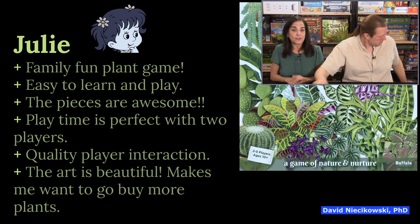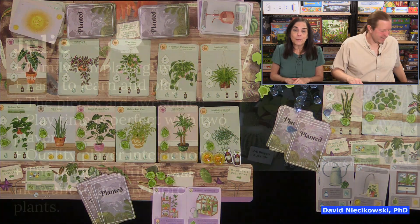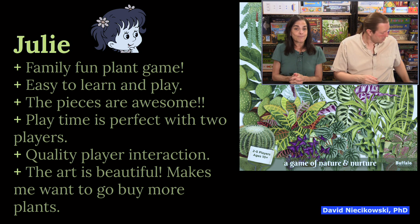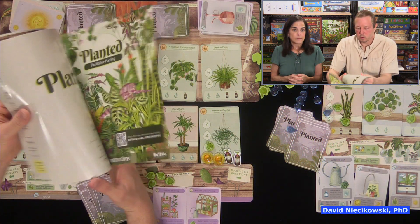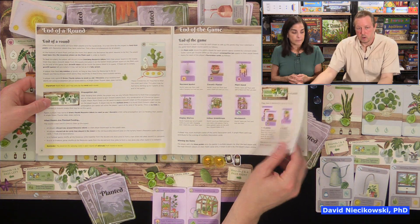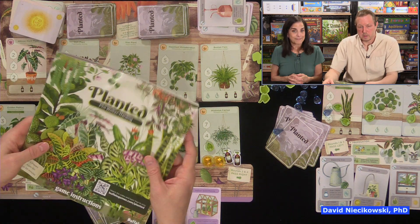I found the art to be beautiful and it truly does make me want to go buy more plants. It's a fun family game with card drafting and set collection — if those are your kind of mechanics, like Seven Wonders, this is up your alley. It is easy to learn, teach, and play. The rulebook is well done — Buffalo Games, your rule books tend to be well done. They even include an index of all the cards, which not all companies do.